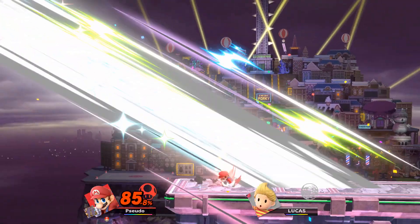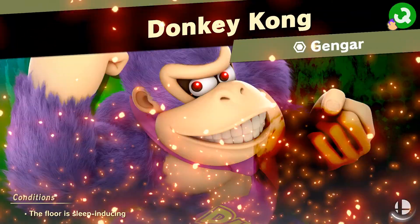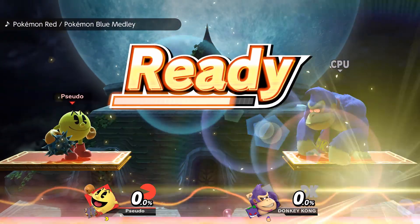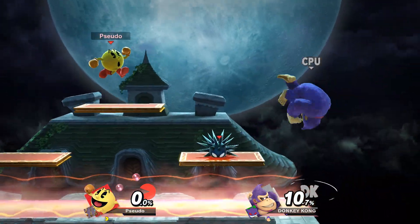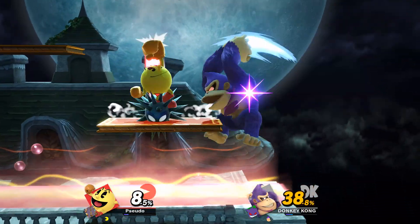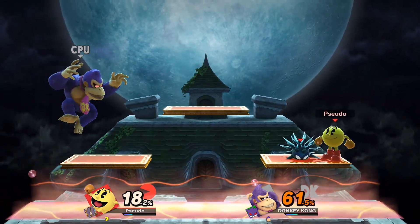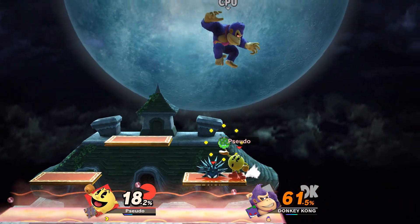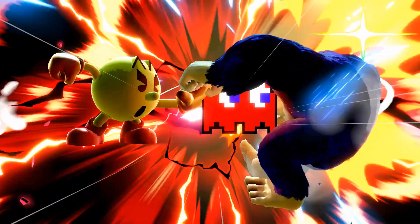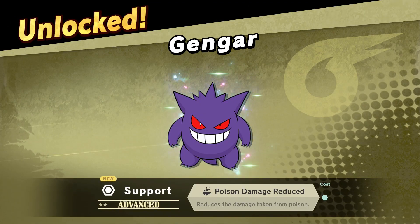Just like that, a remote bomb onto Lucas gets us a new member on the cast. The Donkey Kong Gengar fight here — I believe and hope that there are platforms, and there are, which is good because with Pac-Man we might just be able to avoid standing on the ground for a good chunk of this time altogether. There we go — the Donkey Kong Gengar is out of the picture.